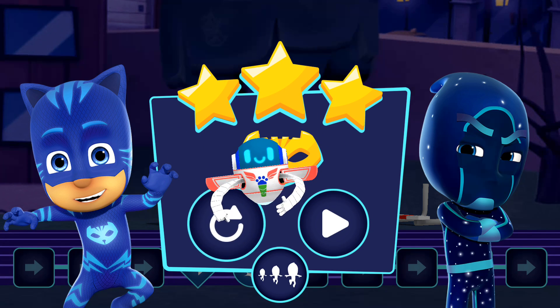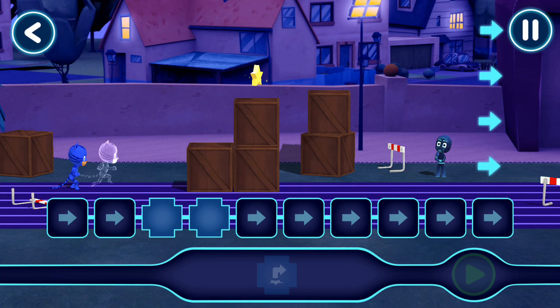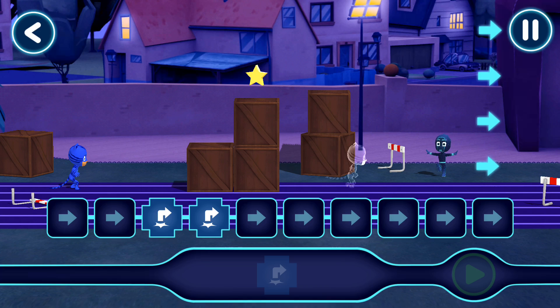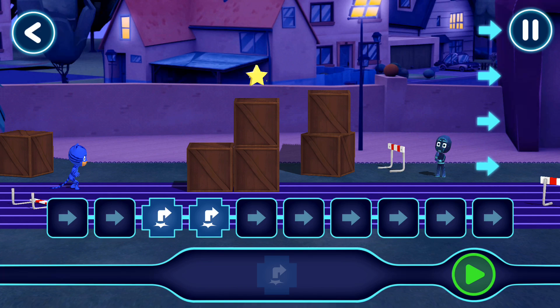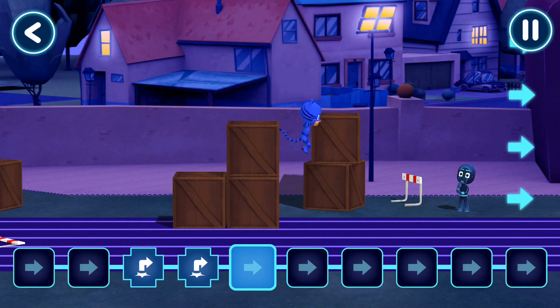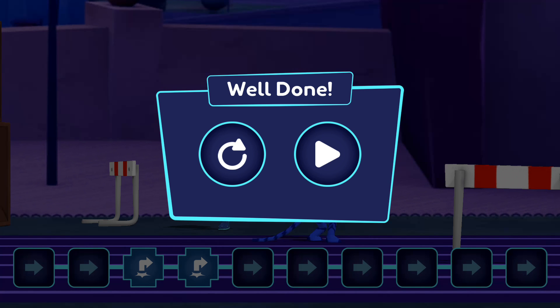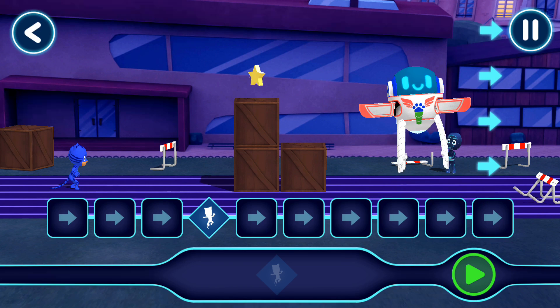Tap this button to play again! You've unlocked a new level — which level shall we play? Nice work. PJ Masks, we're on our way. Now, let's see what happens when you tap the play button. Stage complete. Tap here to continue. Into the night to save the day. That's great — tap this button when you want the hero to start moving.